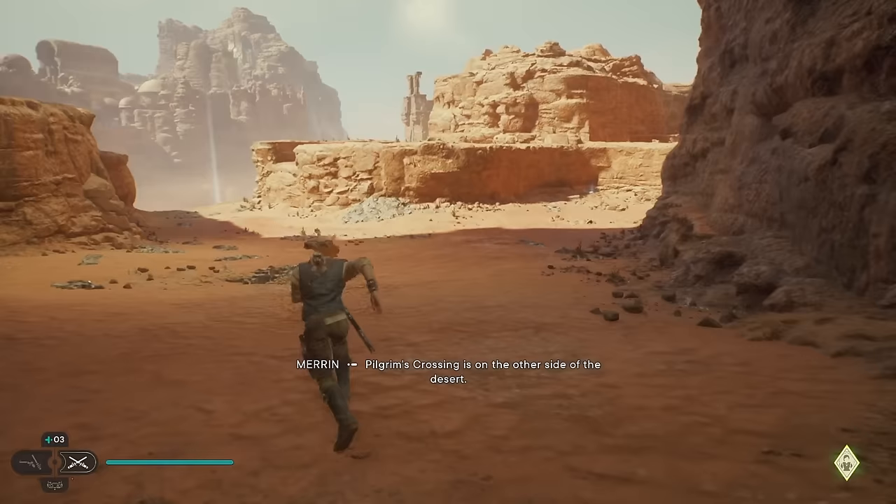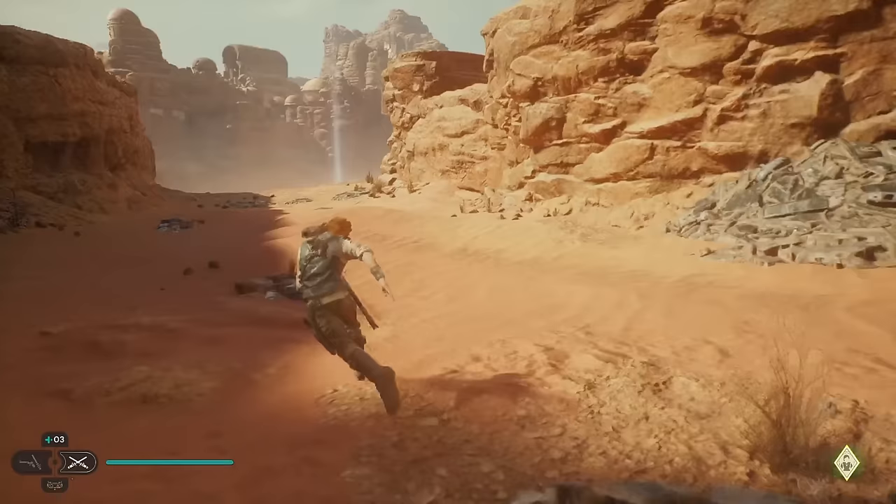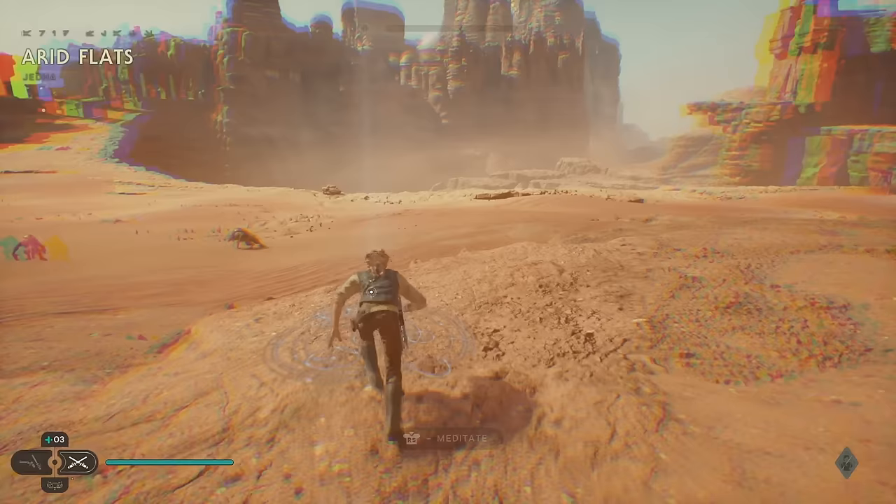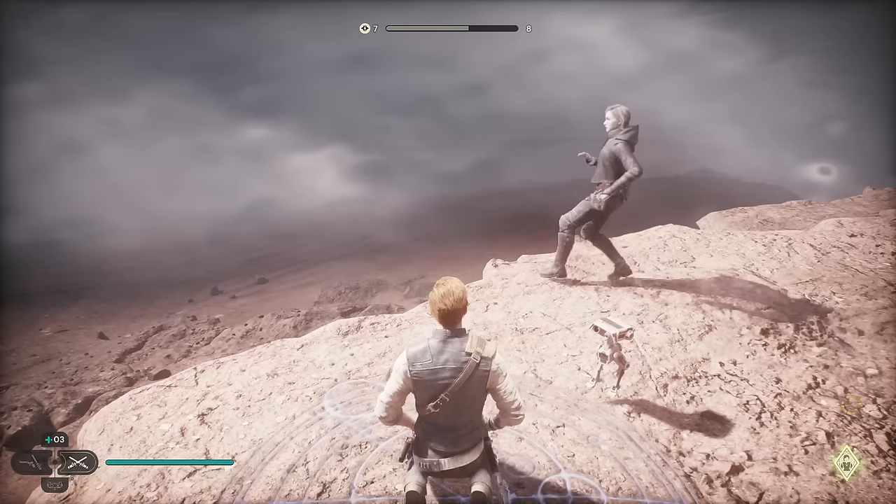Pilgrim's Crossing is on the other side of the desert. There's something over there if you want to grab it — looks like an echo — but I'm not going to grab it. If you don't have it already, go ahead and grab this meditation point.